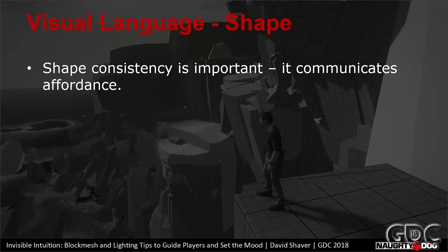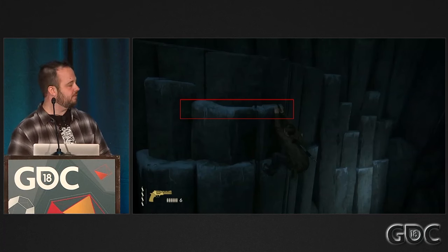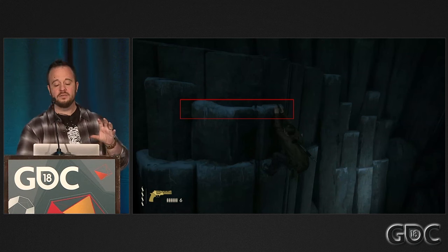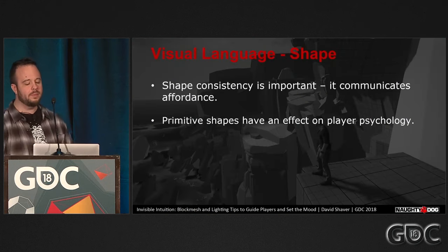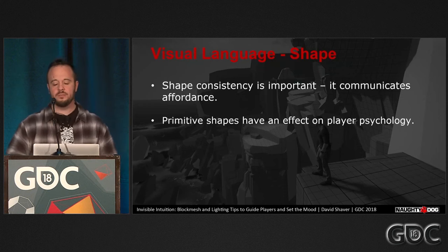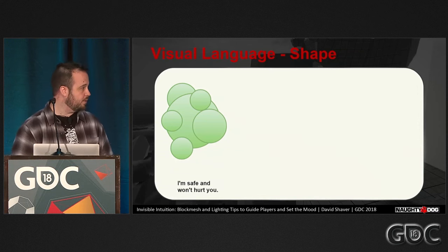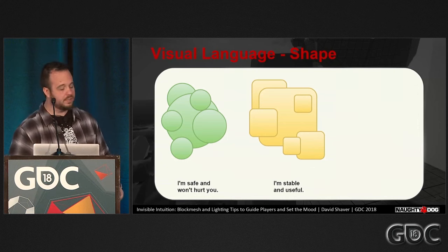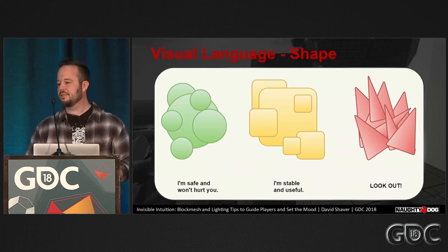Next tip: shape language. Establishing a consistent shape language communicates affordance and guides players. Climbing edges in Uncharted are always horizontal and flat — as a player you learn this visual language affords climbing and you can spot it easily. People tend to have emotional associations with certain types of primitive shapes, common across cultures. Round shapes tend to be viewed as non-threatening. Rectangular shapes are viewed as stable and trustworthy, like a shelter. And diagonal shapes are viewed as aggressive and dangerous, like a spear.